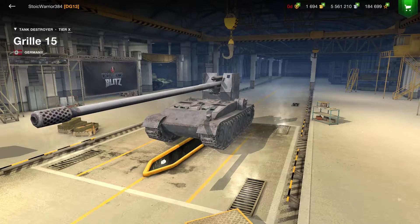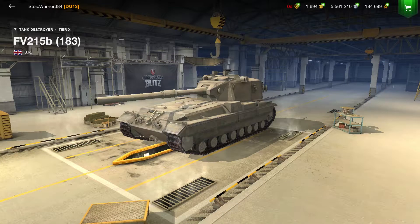Hello and welcome back to the channel folks, this is your boy Stoic Warrior. For today's video, another World of Tanks Blitz video. I'm going to be talking about two of the most used tank destroyers in the game: the Grille 15 from the German tech tree, and the tier 10 tank destroyer for the British line, the FV215b 183, also known as the Death Star amongst World of Tanks Blitz aficionados.